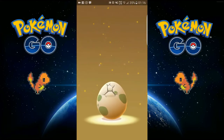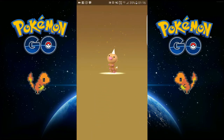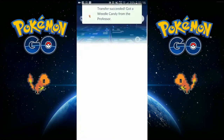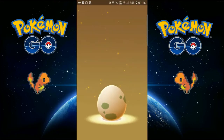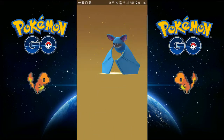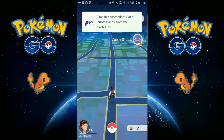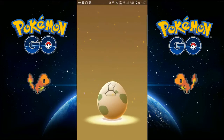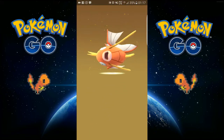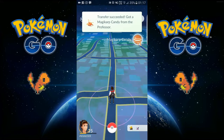First egg of today and we get Weedle. Another 2k egg, let's see - Magikarp, which can be good. 144 CP. Straight to the candy bar.